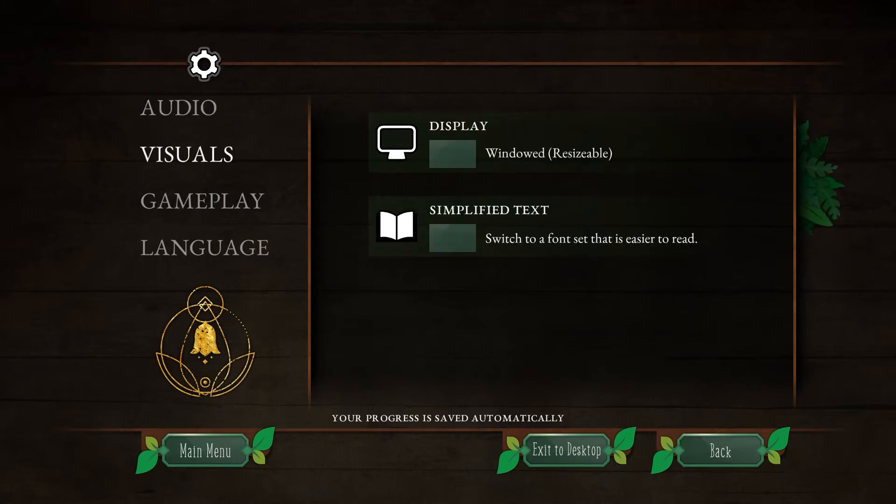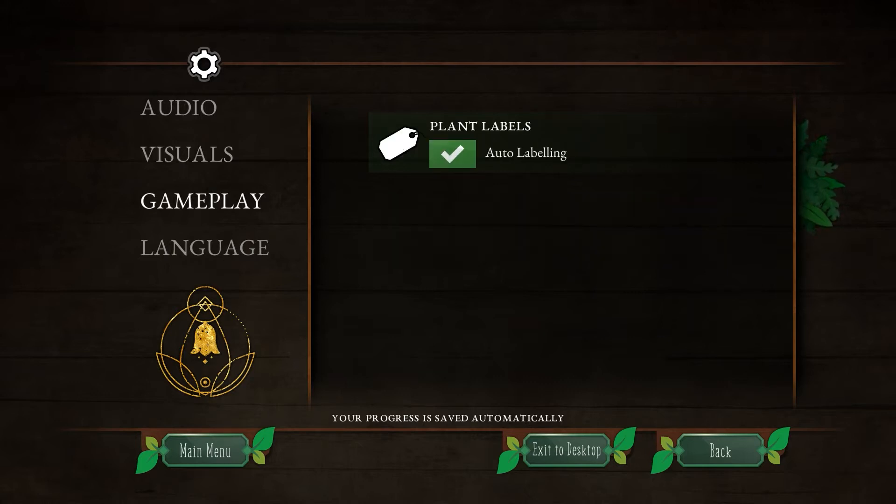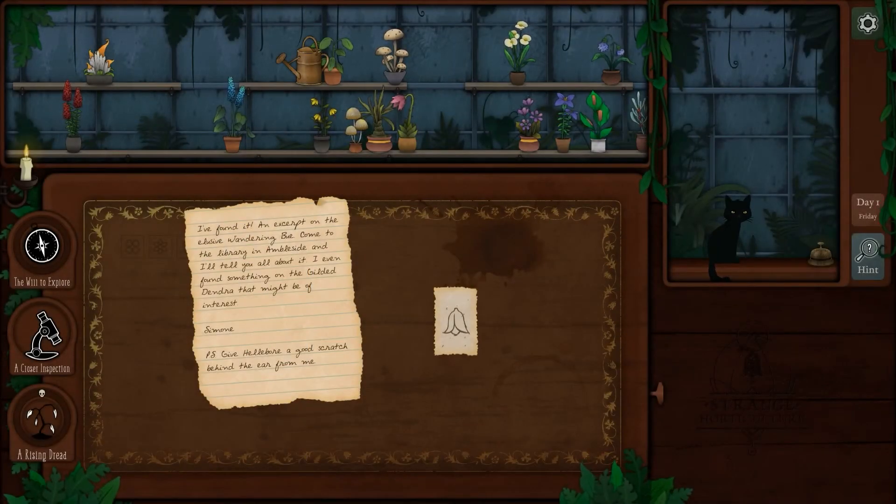One thing I really love about this game is you can pick a simplified font. A lot of things in this game are handwritten notes that are kind of small, so if that's difficult for you, you can turn on simplified text, which I think is very cool. There's also an auto-labels feature — once you identify a plant it'll automatically label it for you. I'm lazy so I have auto on, though the color coding can be pretty useful if you do it manually.